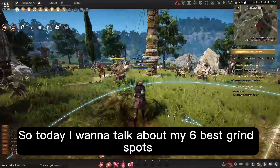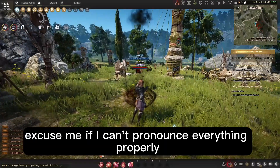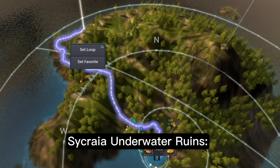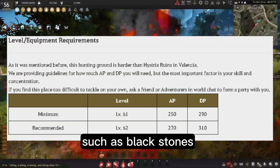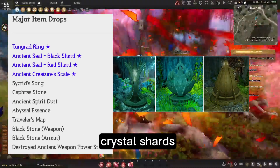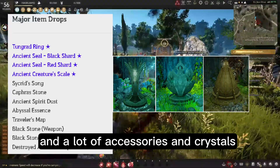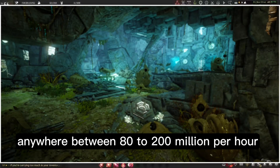Today I want to talk about my six best grind spots to make the most silver per hour. First up: Sakura Underwater Ruins. There are a lot of mobs there and they drop a lot of valuable items such as black stones, weapon and armor refined stones, ancient relic crystal shards, capra stones, various trash loot items, ocean stalker's skin, and a lot of accessories and crystals.